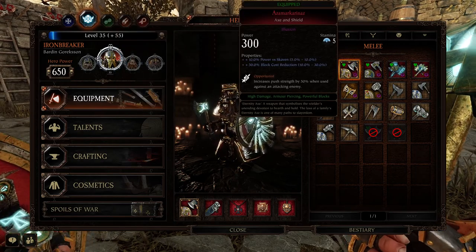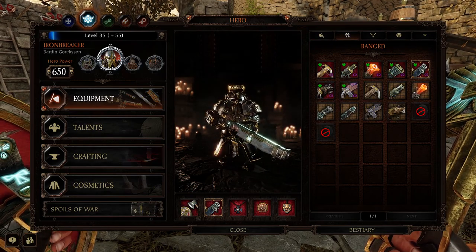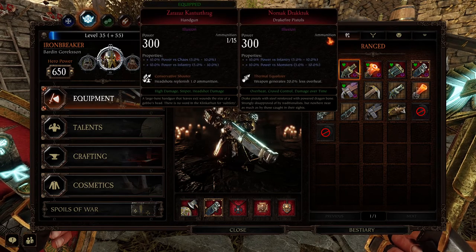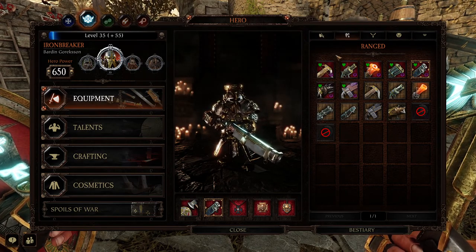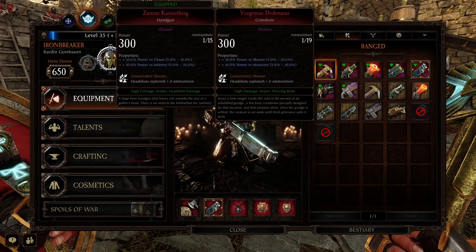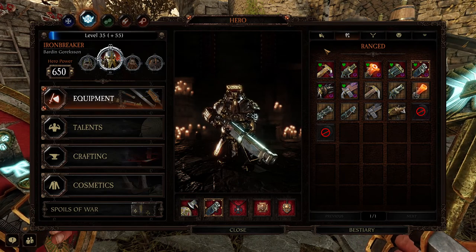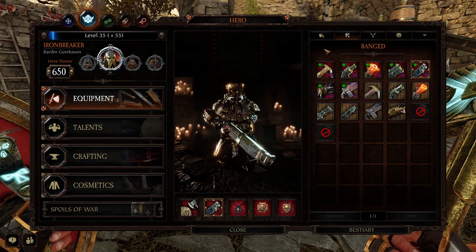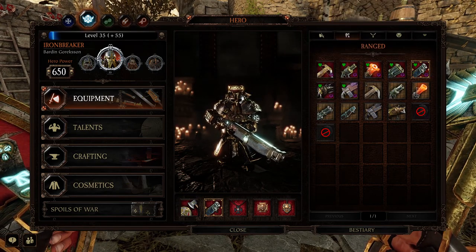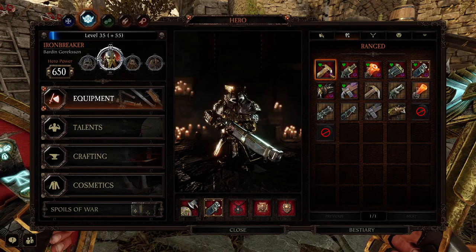I would always choose Axe and Shield. For my playstyle, especially when you're just beginning, I know you can go the Drake Gun or the Drake Fire Pistols and they seem quite cool, but I hate them. I would suggest either going for the Handgun or the Crossbow. But this is just for starting out, getting to grips with Bardin — this is not advice I'd carry on into Legend and Cataclysm, because at that point you may not need to be sniping. You may be taking the Troll Hammer Torpedo to just decimate patrols.